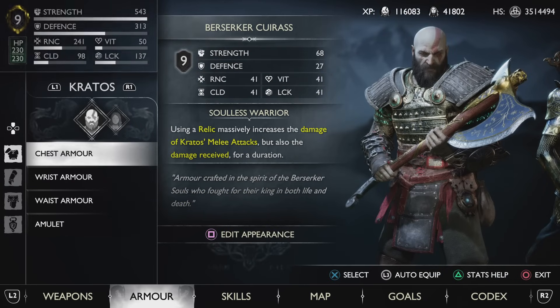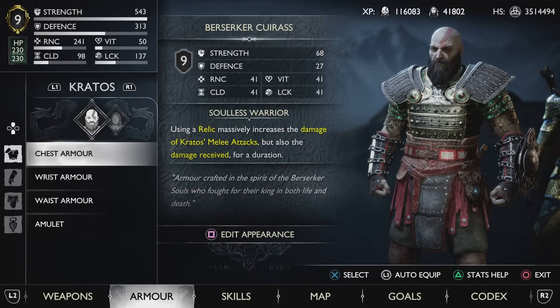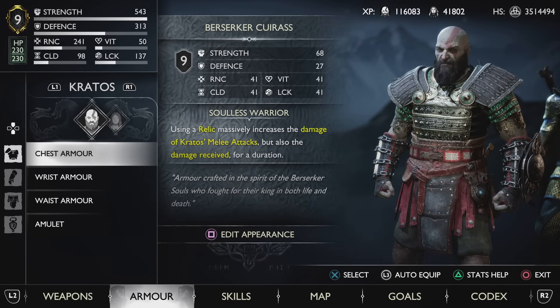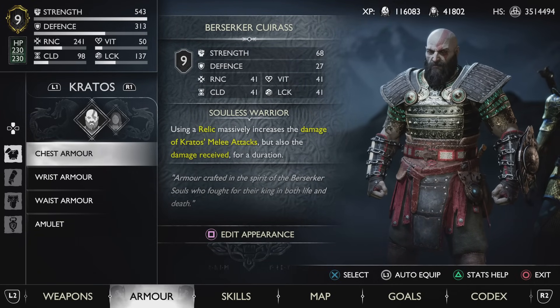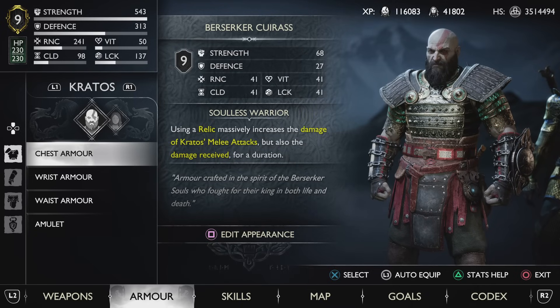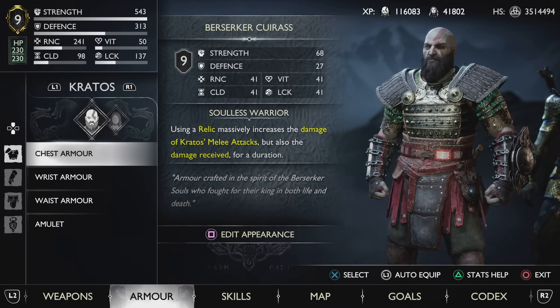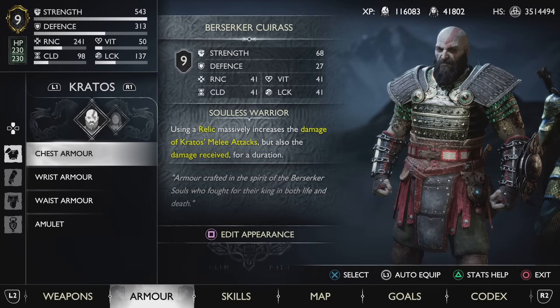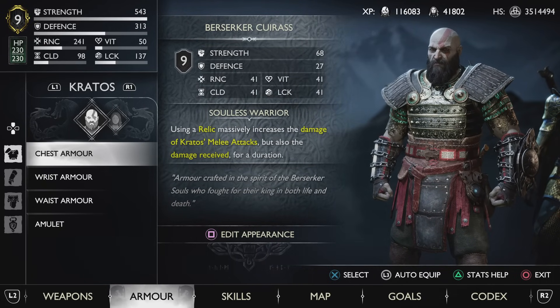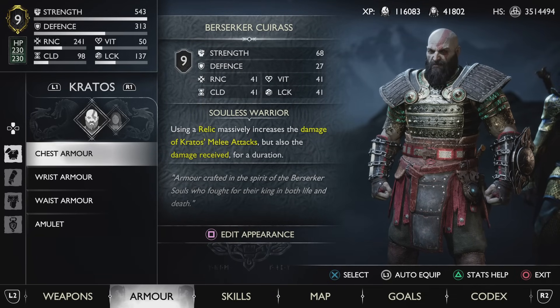We are using, as you can probably tell already, the Berserker chest piece that gives you an all-around boost in all of your stats and has the perk Solus Warrior, which increases the damage of Kratos' melee attacks after using a relic. This lasts for about 16 seconds. Do keep in mind that damage received is also increased, so when you pop that relic just make sure that you hit as hard as possible without getting hit.